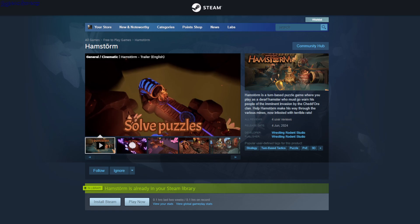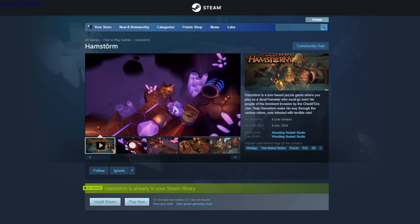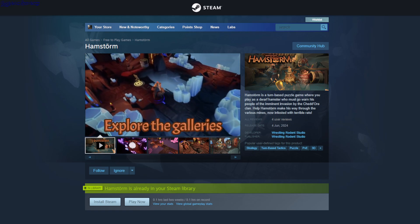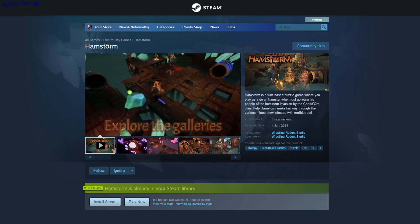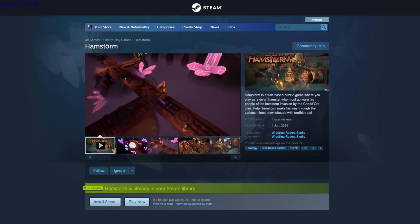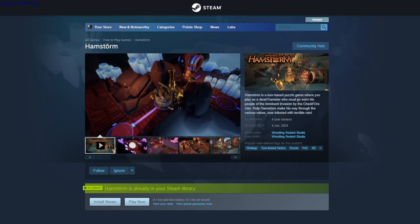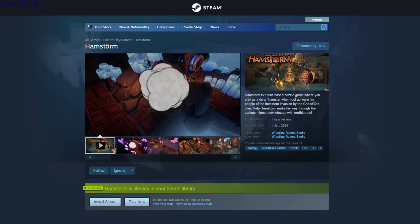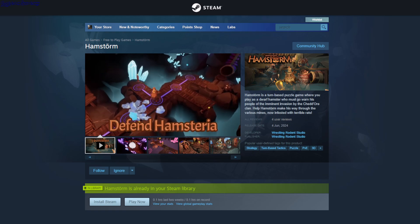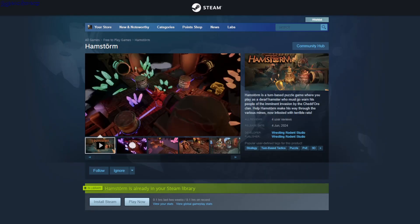Ham Storm. So this is a puzzle game where you have a hamster and you can pick up pickaxes to destroy crystals. There are enemies - some are unmovable at the beginning. You have to solve the puzzle in a minimum amount of turns. You have to go behind the enemies to kill them because they have a radius, and if they see you they'll kill you and you have to restart. So this is free.